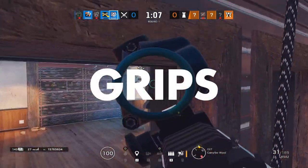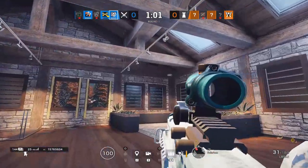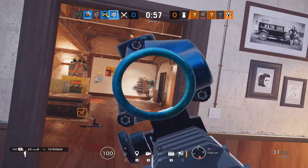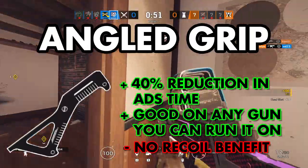Next we have the grips. There are only two options for this, so they're pretty simple. Vertical and angled grip serve two distinct purposes. The first reduces vertical recoil, and the second reduces the time it takes to aim down sights. The vertical grip reduces only vertical recoil by 25%, and the angled grip reduces ADS time by approximately 40%.